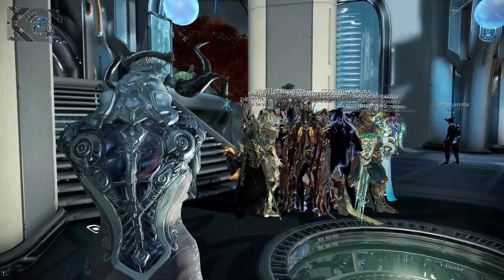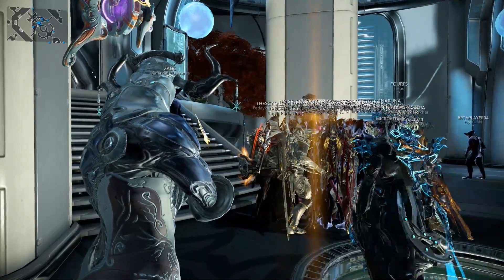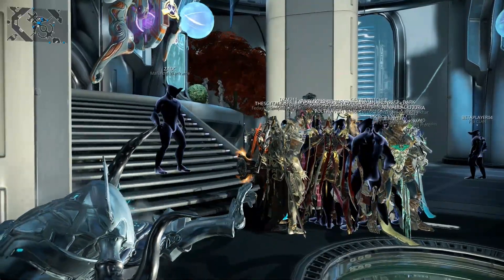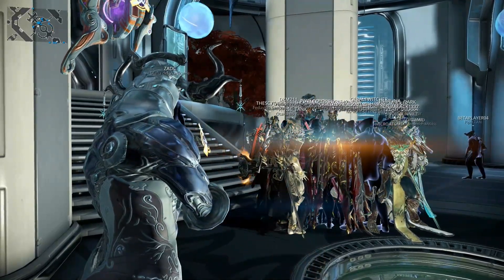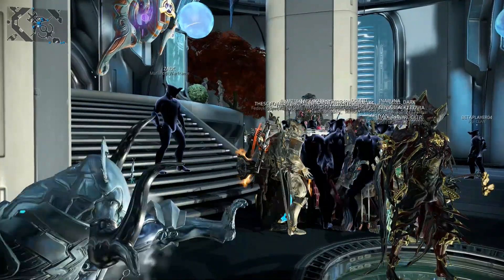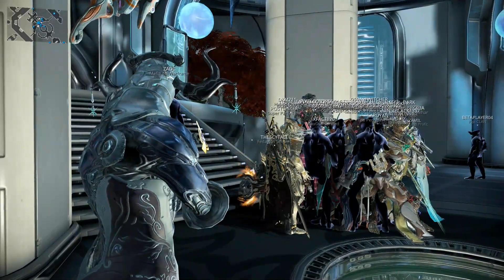Baro will be around for two days as usual — he leaves on Sunday, so get on before then if you want something. Stuff he brings does tend to rotate, but I'm not sure if the Relics will be like the Sands of Inaros blueprint which is a permanently fixed item. If the Relics don't repeat, getting this Prime Weapon could be a real pain. Console players will at least know in advance how it plays out, since PC will know before it lands there.